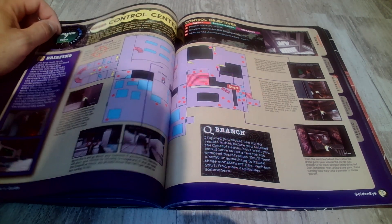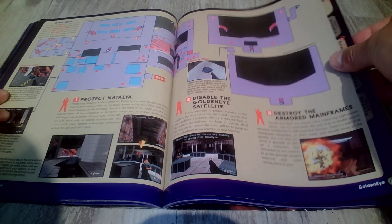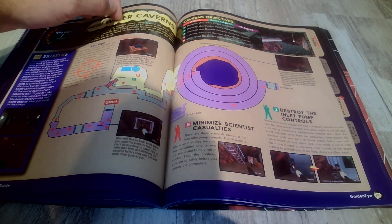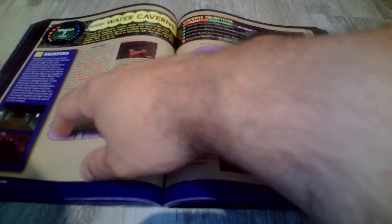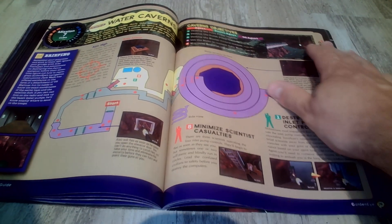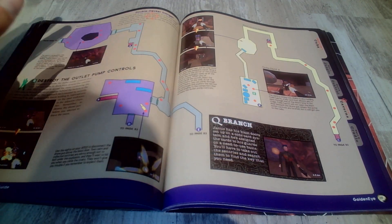Control Center, Mission 7, Cuba. The Water Caverns - I mean they're showing you where all the guys are and everything. Double decker danger - yeah, this level in multiplayer too is freaking huge.